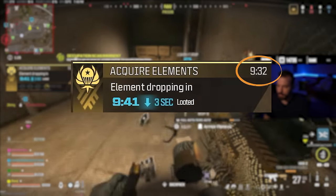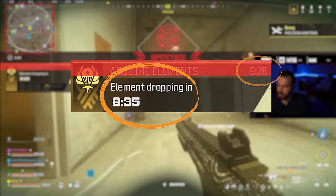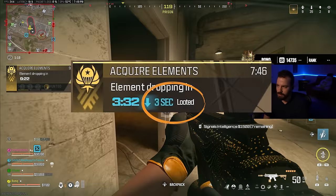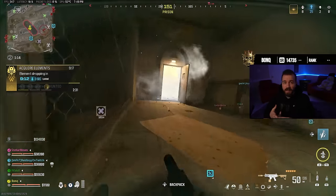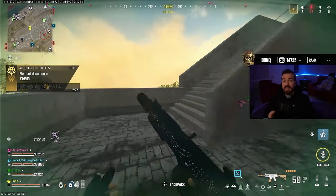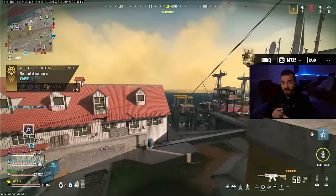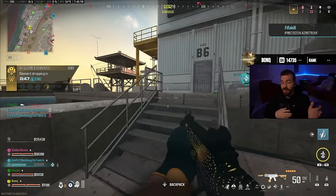There is a 10-minute timer to acquire all the elements and another timer for each individual element. This number is reduced by various things: looting, killing, and buying. When you open a chest it reduces it; killing reduces it; and if you interrogate a downed enemy it reduces it by about 10 to 14 seconds. If you assassinate an enemy it reduces it by another 14 seconds. Best case scenario: down a player, interrogate them, then assassinate them — this will greatly reduce your timer.